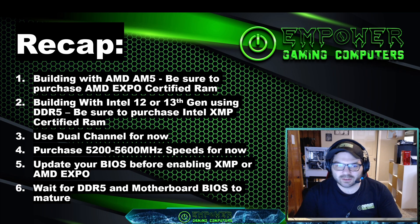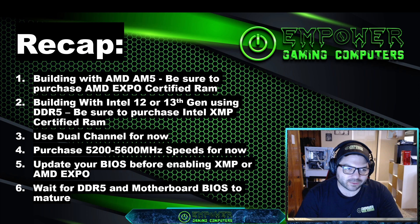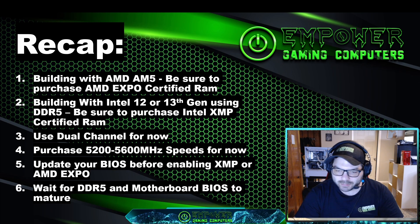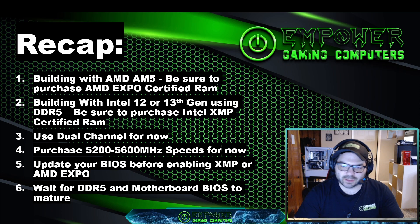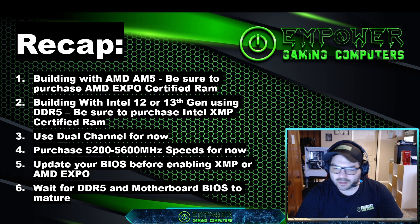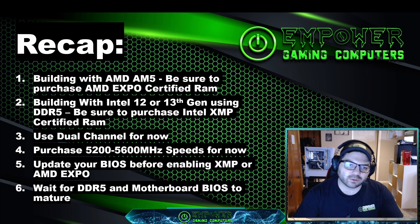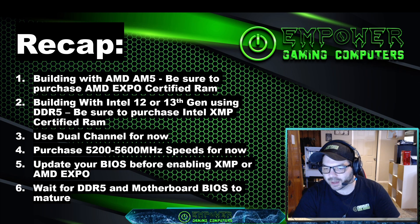If you need to go faster on the RAM, go for it — but it's not been 100% successful, so just keep that in mind. You may be going into something frustrating. My recommendation: 5200 or 5600 megahertz, and definitely update your BIOS before enabling XMP or AMD Expo. Always good practice anytime you build a new PC — go to the manufacturer's website for your motherboard, download your BIOS, and do the update. It takes a few minutes and probably corrects a ton of bugs. Read the notes on the update to see what's being changed, and know that every BIOS update factory resets your settings, so you'll have to go back in and make any changes again.